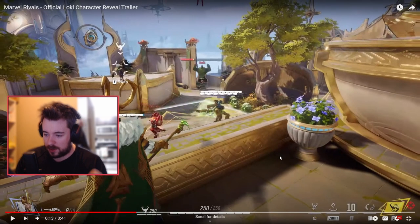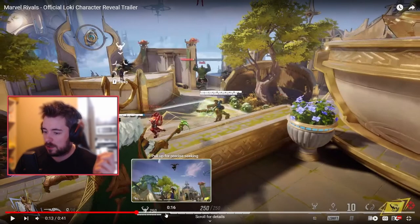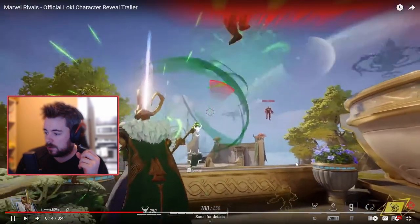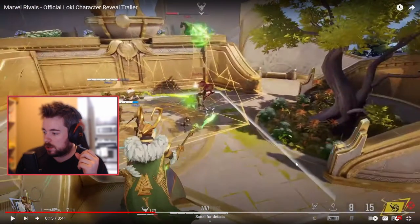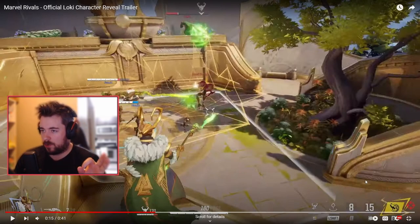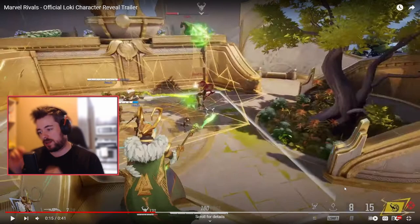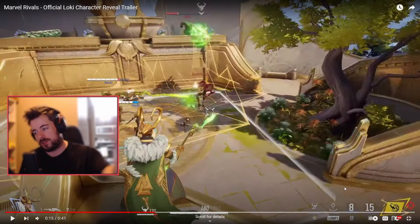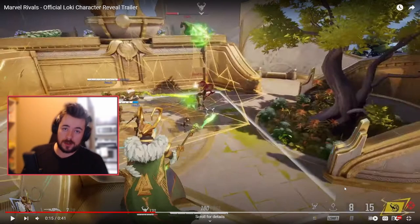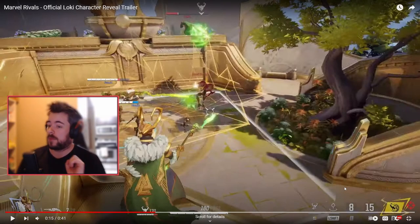I wonder if the alternate Loki deals just as much damage as the main one — I'll be curious to test that. Loki has 250 health, so he might be pretty squishy. He's an attacker, so most likely a squishy character. His right alternate fire shoots out the decoy and you press F if you want to switch to the decoy itself.